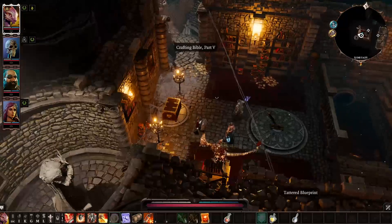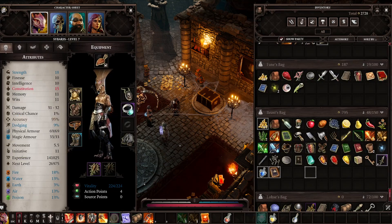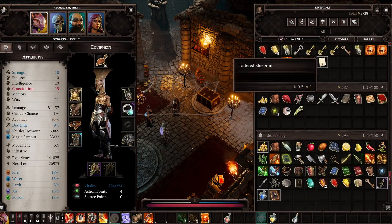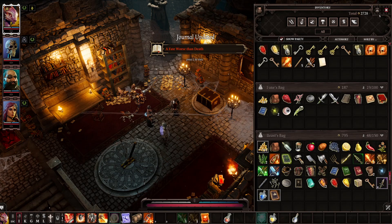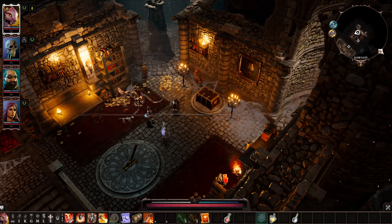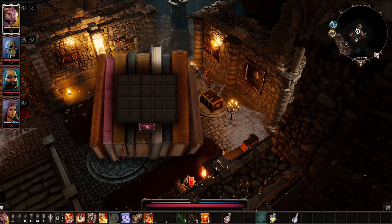There's another crafting Bible — great to see. And a tatted blueprint. Upon this page is drawn a blueprint of a tomb or vault of some sort. Underneath the drawing, words are scribbled seemingly at random: illusions and Braccus Rex circled multiple times. An arrow points to a particular room, and the words 'soul jars' are written along the length of the arrow in tiny letters. Something about soul jars of people being held.